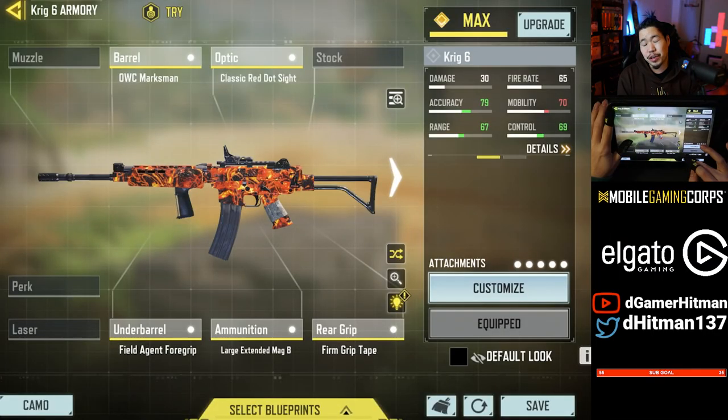Number 6 is going to be a gun that I highly recommend using Red Dot with — none other than the Krig 6. You can use the Blue Dot or whatever you want, but I'm using the OWC Marksman. Tectonic told me it works really well and I trust him. This has the foulest bullet speed in the game, so you don't have to worry about bullet speed. We also have the Fuel Agent 4 Grip, the Large Extended Mag, and the Firm Grip Tape — great mobility, great damage, and very manageable recoil.